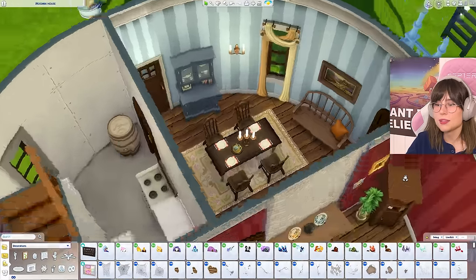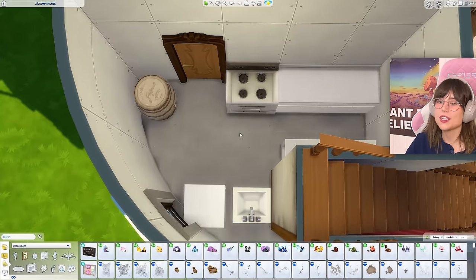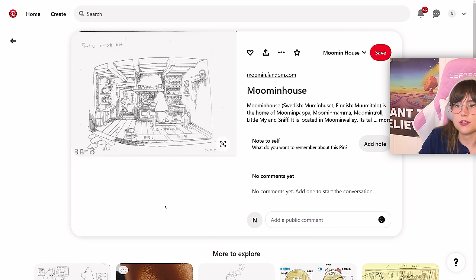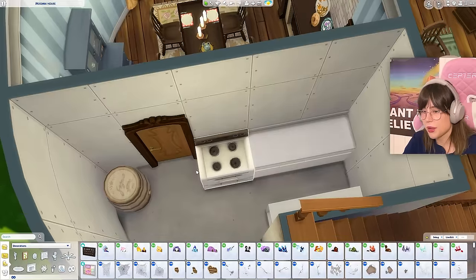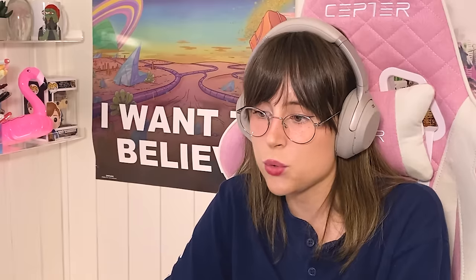Let's move on to the kitchen — yikes! This kitchen is a mess. Here's a little concept sketch: there's a big old stove, lots of shelves, and in the corner there's a shelving unit. There's a bucket too — oh, I love me some buckets. I think I'm going to make a double stove, and maybe we can use these from Horse Ranch just for the ambiance.